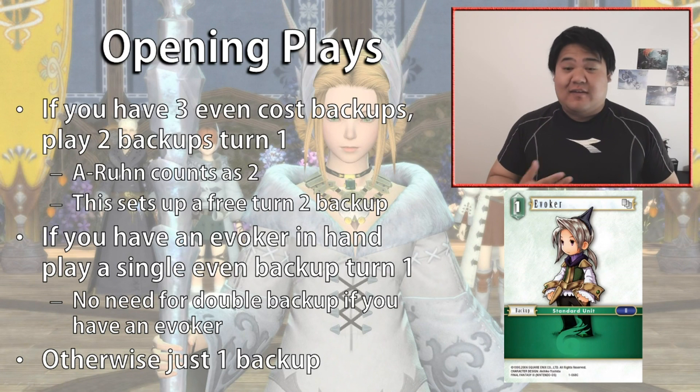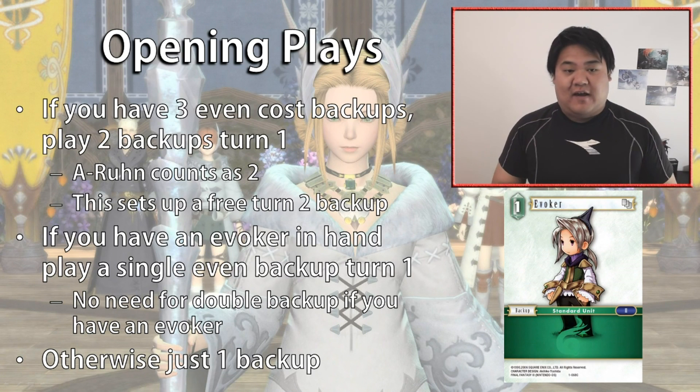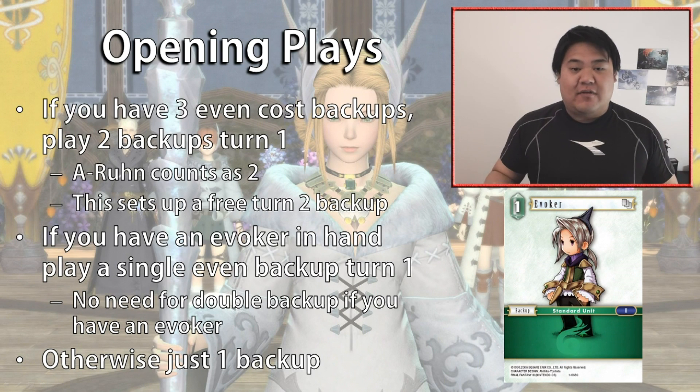On your second turn you can tap that one backup to play an Evoker, then discard a card to play your second backup. The reason we do this is because it gives us more options in determining which cards we want to discard — sometimes if you commit to discarding two cards and playing two backups on turn one, you might find on turn two there were cards you would have preferred to discard. If you don't have an ideal setup like this, just play one backup on your first turn and move on.